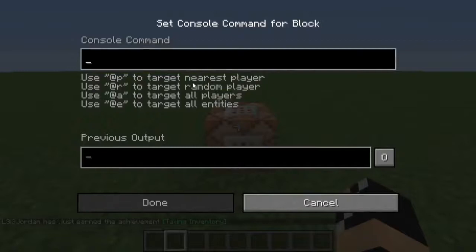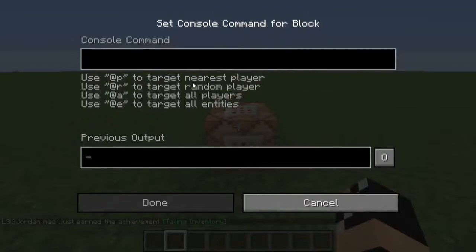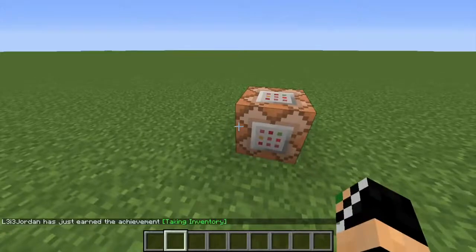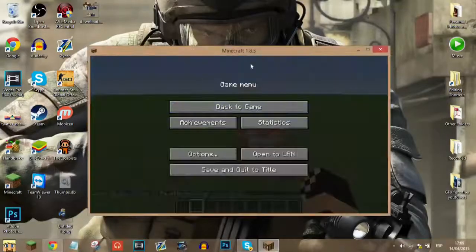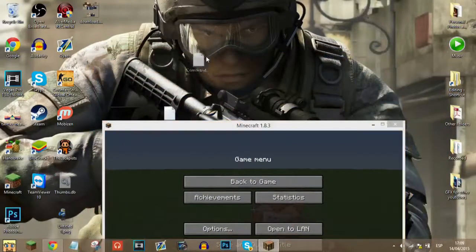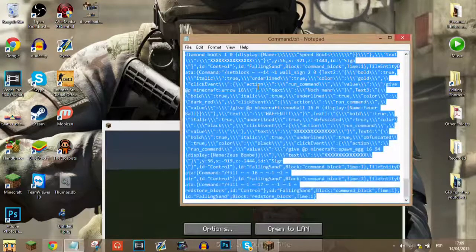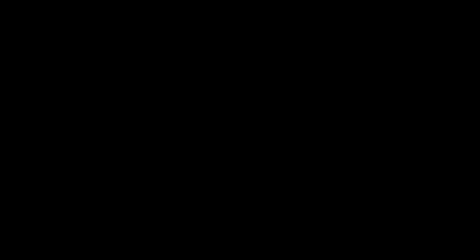The command is over 10,000 characters long. I've got the command block over here — you guys can download this yourself, I'll leave a link in the description. It's a really long command, so press Control A to select it, then Control C to copy it, and then head back into Minecraft.